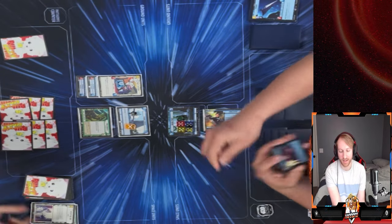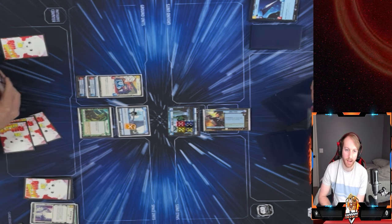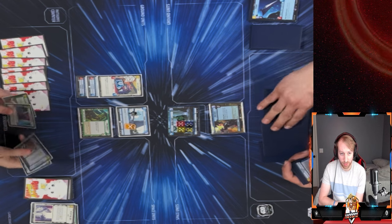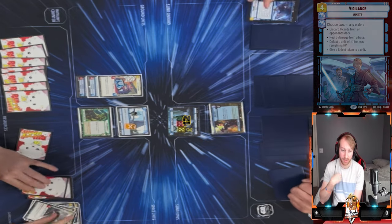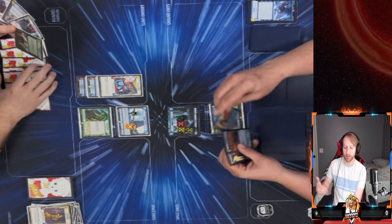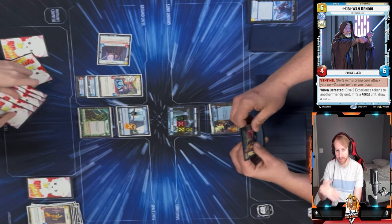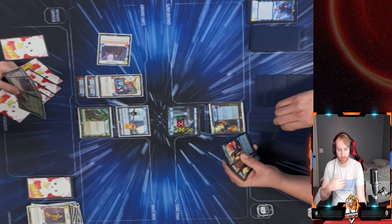He takes the initiative again — another misplay on my part. I was trying to cycle through and get a unit onto the board for next turn. I had Luke in hand, which is why I did it. Now this is where the mill starts: he heals five off his base and mills six cards off my deck. Those were all my small units — if I could have flooded the board with small units I'd have been in a better position.